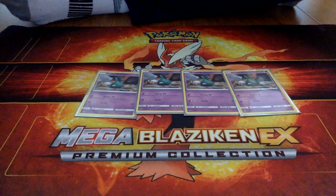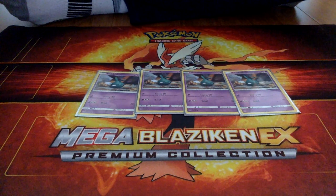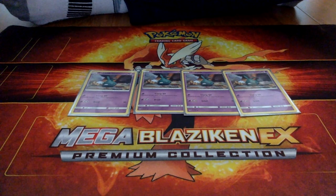We have four Trubbish. These are the basic stage of Garbodor, who is our second attacking Pokemon — or at least very helpful in the deck.